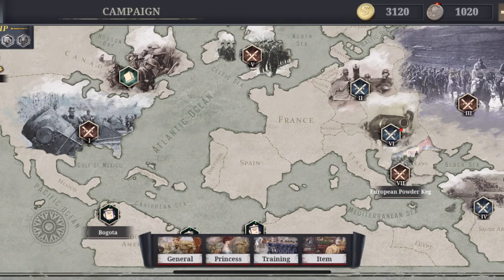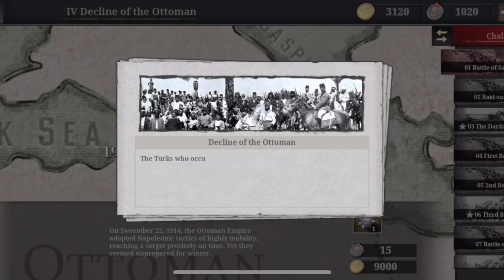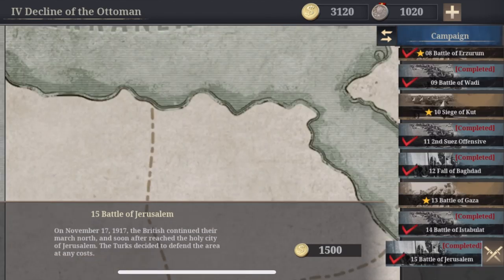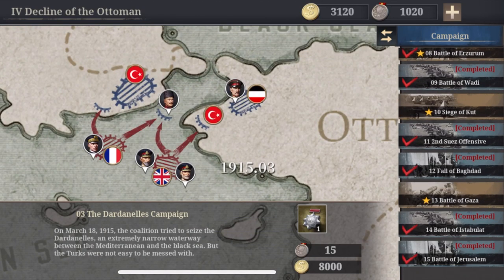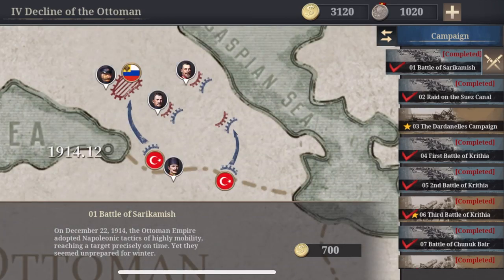Guess who's back? Back again. Ottomans back to whoop your ass. Here we are again — Decline of the Ottomans, even though they won't decline today. I always forget that the screen pops up. So here we are. This time I can't really make the extra missions since I haven't done them all yet. I think I just forgot to do them. But yeah, here we are. Let's get into this.